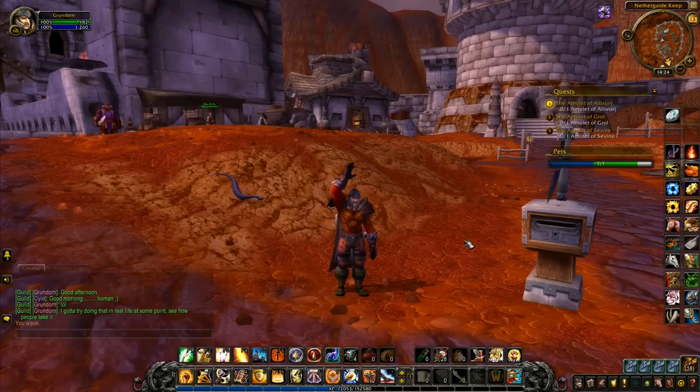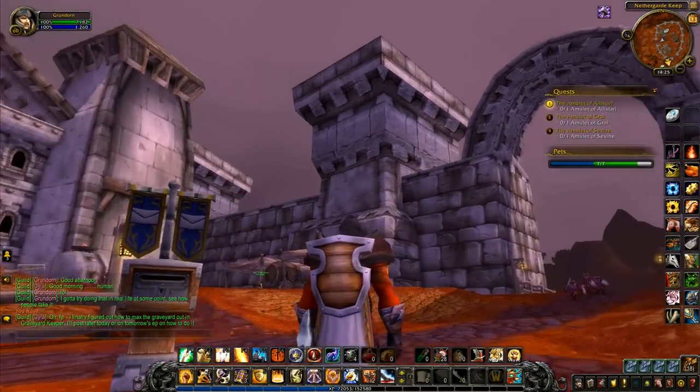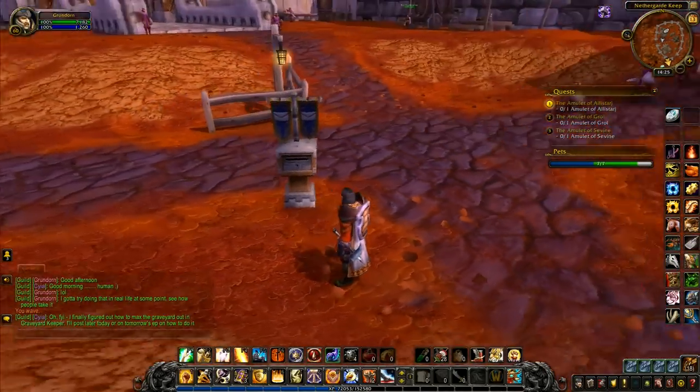Hey folks, it's Frithgar here. How you doing? Welcome back to World of Warcraft, right here in Netherguard Keep, where it's all happening. We're level 60 now and we've got flying mounts.